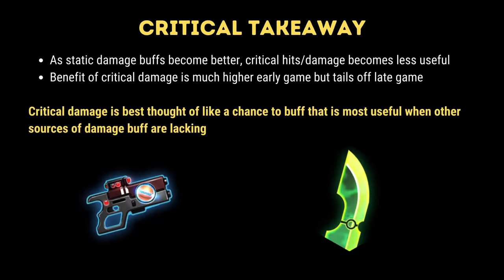The takeaway from weapons is twofold. Critical hits are simply best thought of as a buff — they are most useful when you don't have other sources of damage buff and certainly fade away as you progress through the game. I certainly wouldn't advocate for spending lots of resources on upgrading weapons in the current landscape of how this mechanic functions.